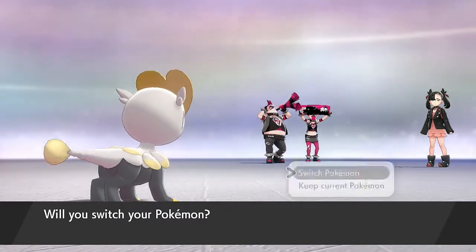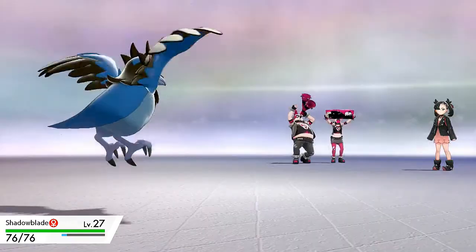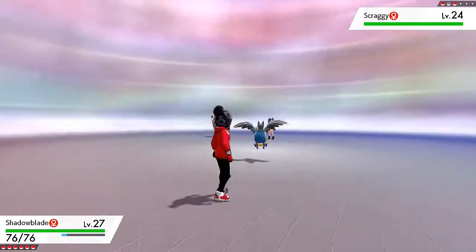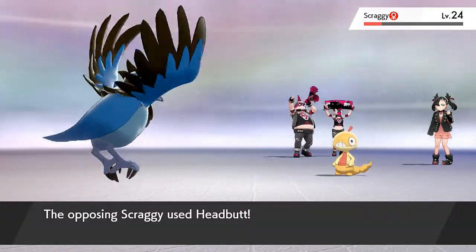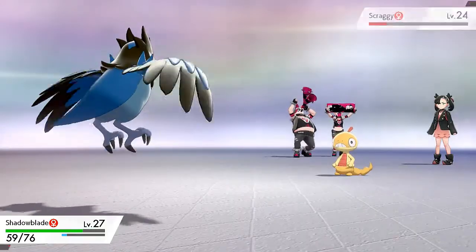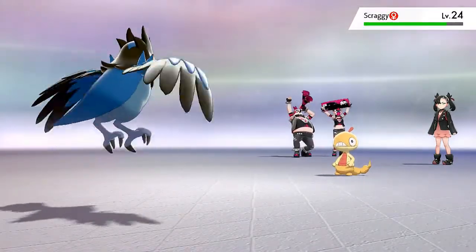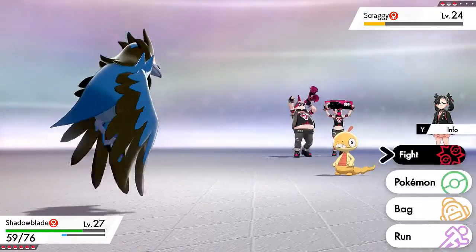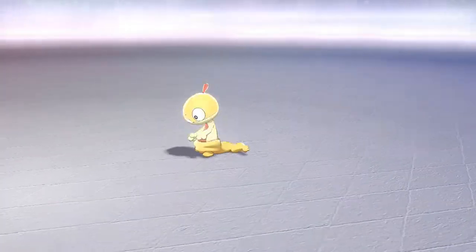Let's use Shadow Blade right here since we're using type advantages and all that. Shadow Blade ready for anything - here comes Scraggy. Let's go ahead and use the Pluck attack. Scraggy survives this one, and here comes a Headbutt from Scraggy - pretty powerful. Marnie really does know how to battle. Let's use Pluck again, not a critical hit, but another Pluck and there we go - Scraggy has been defeated!